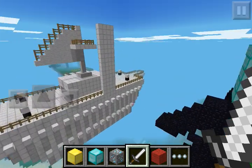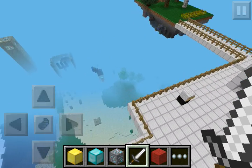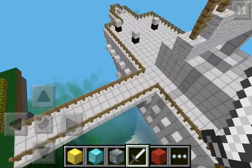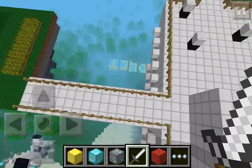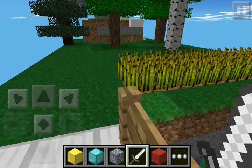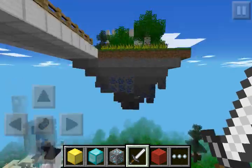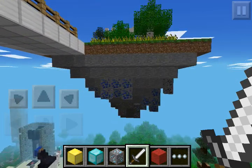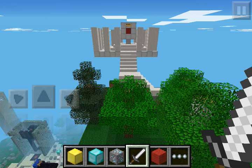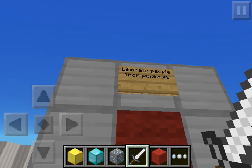A lot of this stuff is in the air. This is the Plasma Frigate, themed from Pokemon. Here is the second bridge — it takes you to this floating island. Let me show you around. This island is not attached to the ground; it's got oars, it's got everything. It is a fully fledged island.